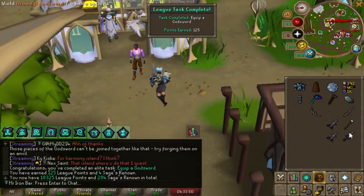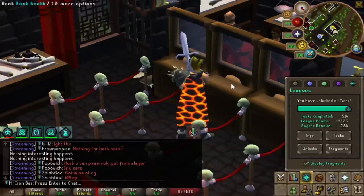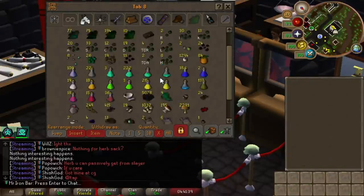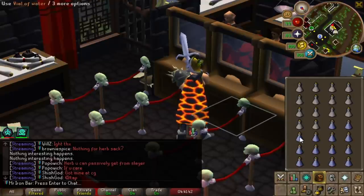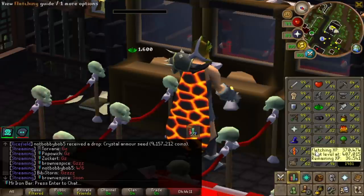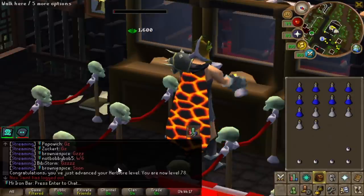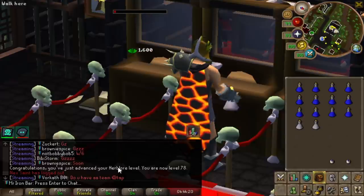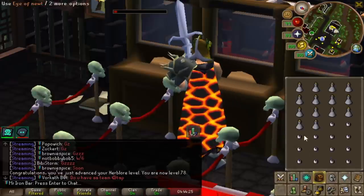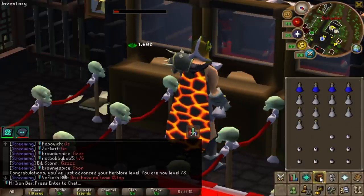Jagex didn't really think this through with some of these relics - it turns everything at once so you get one big XP drop. Generally speaking the higher the XP drop the higher the chance, but there's a cap - it seems like anything past 5 to 10 thousand experience doesn't get any better chance. Mixologist is one of the best relics ever especially if you're bossing, because you can save 100% of your secondaries when making potions. Making brews and super combats, you only need 14 secondaries and you'll never run out - I'll need a lot of those potions for this challenge mode grind.